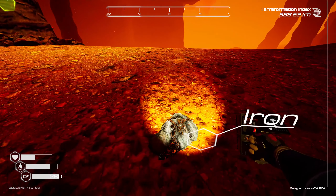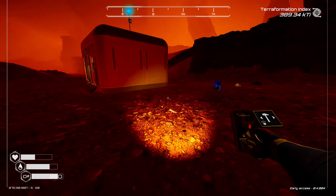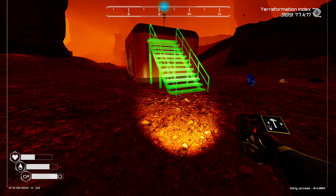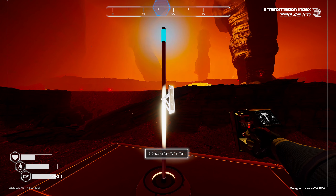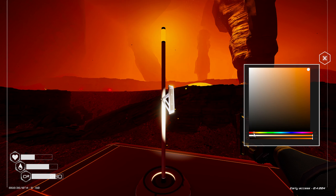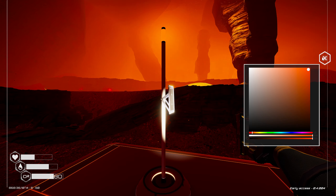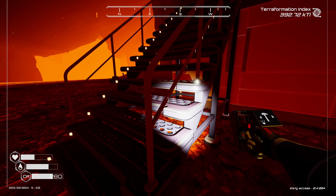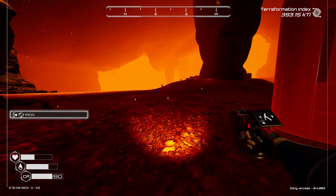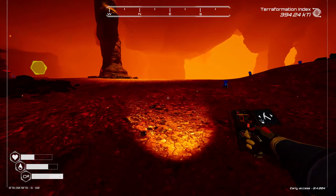Welcome back to Planet Crafter. I'm getting some iron here so I can build some steps to get on top of my little hut so I can change the beacon color. Very important. Let's change the color — this is going to be orange-red. Kind of matches the interior. And then deconstruct the stairs. Let's grab some O2 and we're out of here.